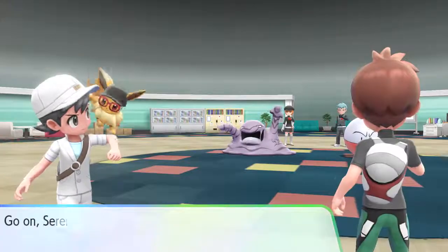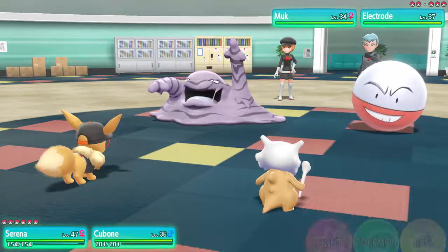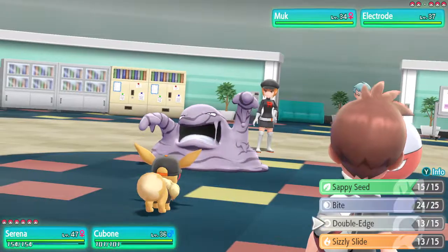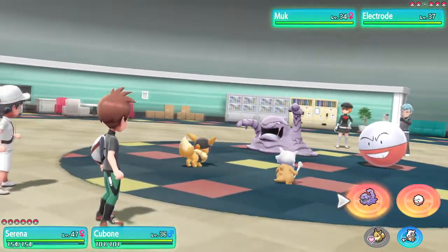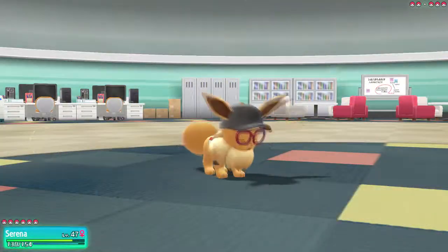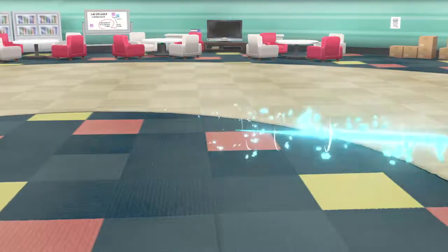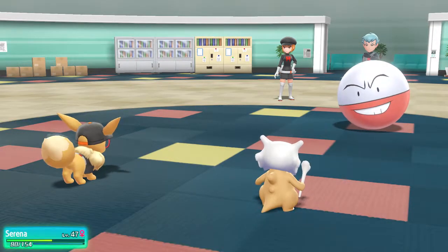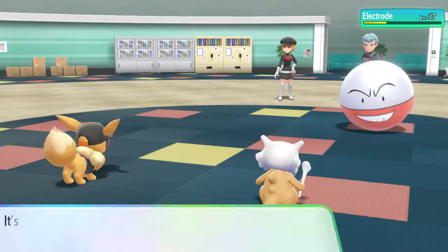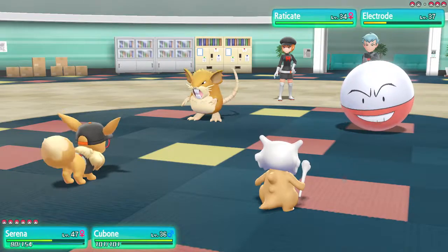It's Electrode and Muk versus Serena and Cubone in a double battle. I think we should go for Double-Edge on Muk. Oh no, it's using Thunderbolt — did like no damage. Complete destruction! Boomerang only hit two times. It's a Rattata — oh no, it's a Rattata.